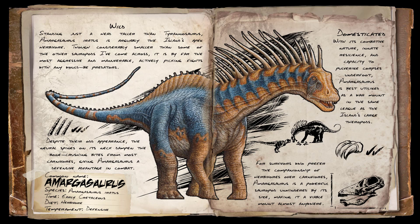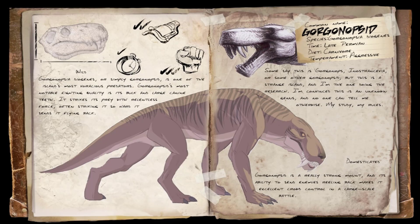The next one is the Gorgonopsid — I'm not even sure of the full name. It looks similar to saber-tooths or direwolves. It's a very strong mount and the ability to send enemies reeling back makes it excellent for crowd control in large-scale battles. I feel like this would definitely take over from the saber-tooths and direwolves. This is probably going to be my favorite out of all the ones I'm showing today.